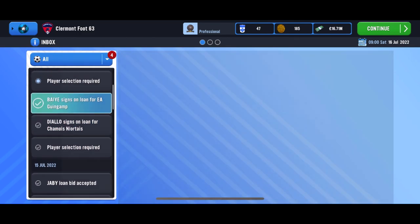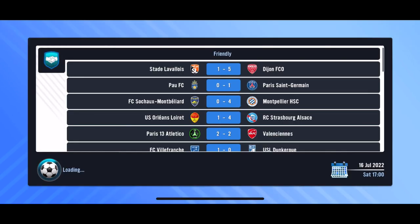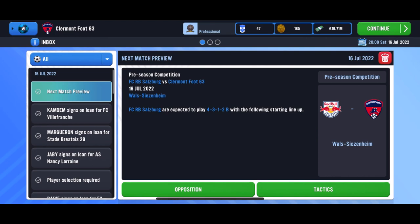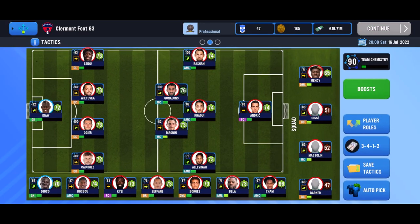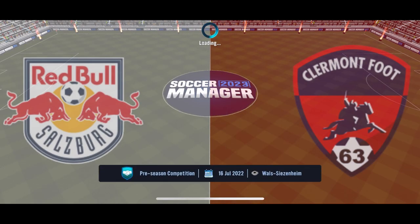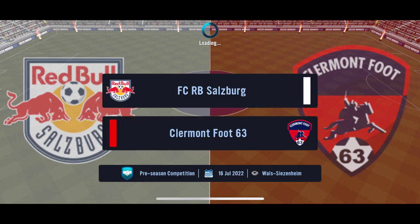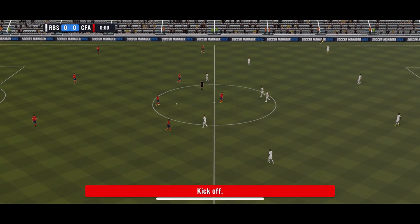I've finished accepting all the loans, and here are the notifications confirming they've been sent out. Now it's time to get into the first game of the video against RB Salzburg. This is going to be our toughest game yet against a team quite a lot better than us. I'm going to start our strongest team including Zafane, Dusu, and Kaui. Here we go for the second game of the Austrian pre-season competition: RB Salzburg against Claremont Foot 63.